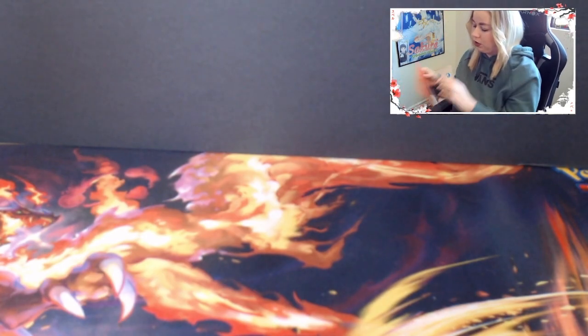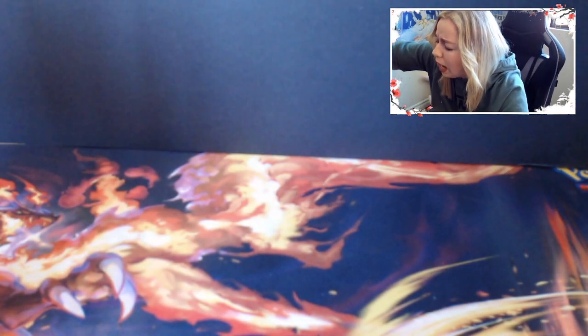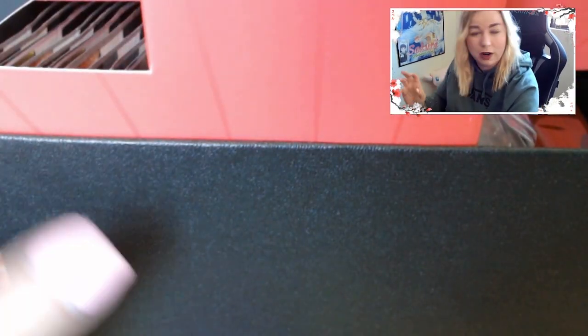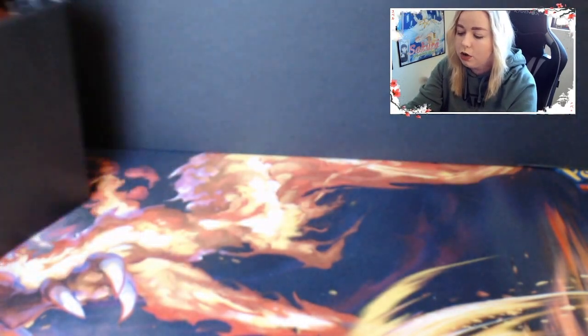Let's open this guy up here. We do have our booklet as well - it lists the entire set. One nice thing compared to the Japanese version is there are really no Scarlet or Violet exclusives. Before, you could only get the Miriam card in the Scarlet boxes, but in English we don't have to worry about that. You got your brand new dice and new damage counters, which look different from what we're used to.